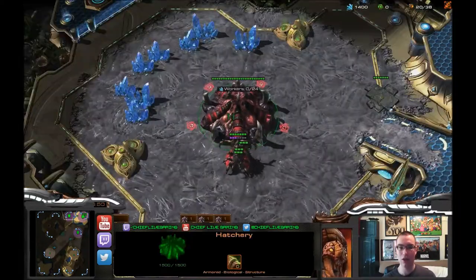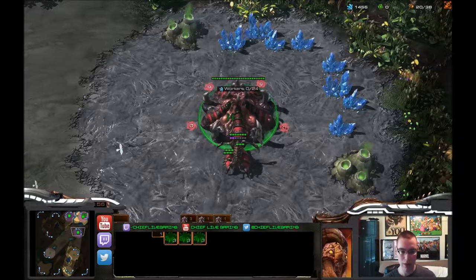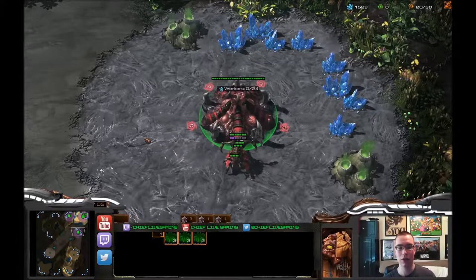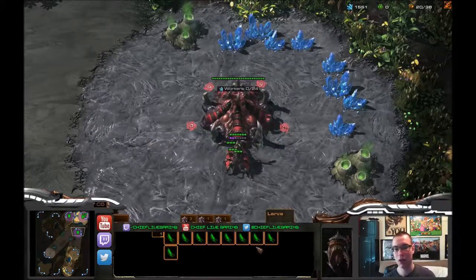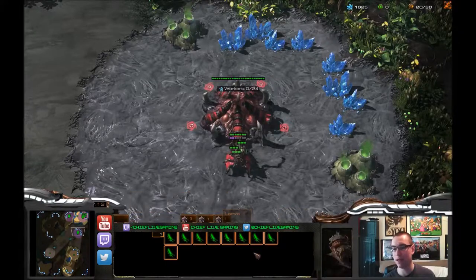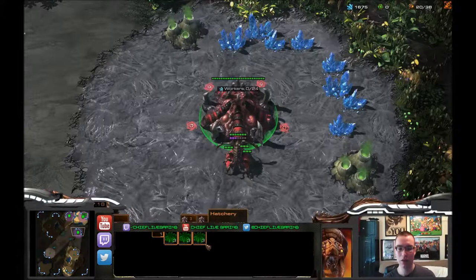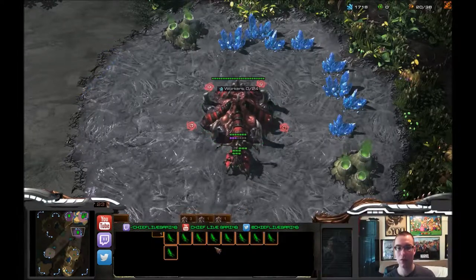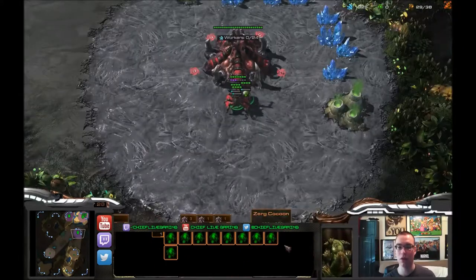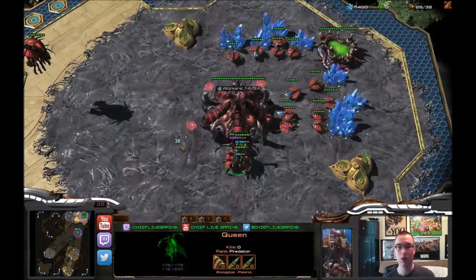The benefit with my technique is: select all your hatcheries — we have three — and bind them all to the same hotkey. I use 5. So now if you hit 5, you're selecting all of your hatcheries, and then hit S, you're selecting all of your larvae. I find that very helpful to make a large army fast or make a lot of drones fast. You can also see how many larvae you have at each hatchery.